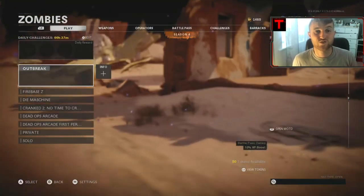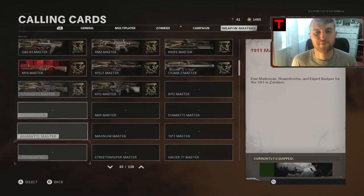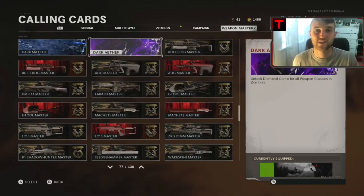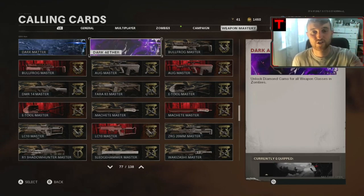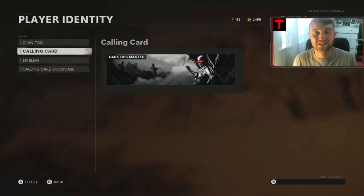If you want to save some calling cards, head down to your player identity, go over to weapon mastery, and in there you will find the Dark Aether calling card. Do the glitch steps exactly as I did them, and you can equip this to your calling card or your showcase. You've got to have it equipped to your calling card or your showcase for it to save, because once you reset the game everything will be wiped back to normal.